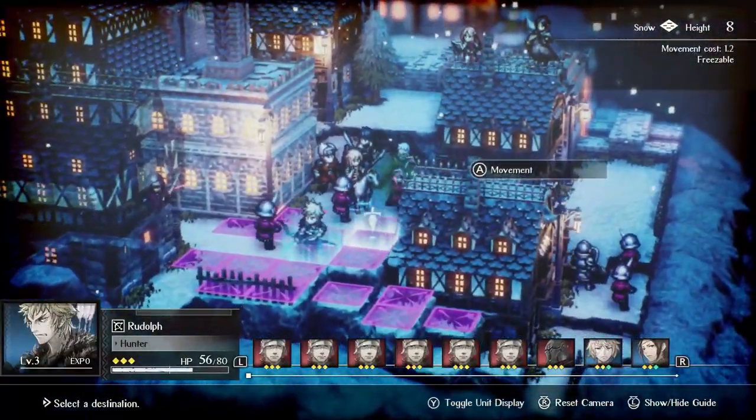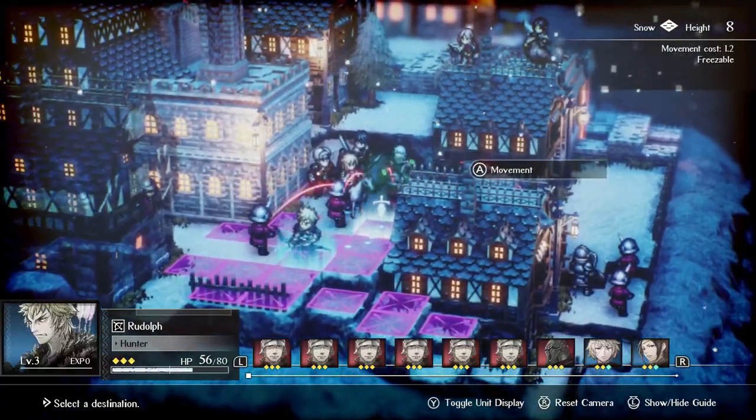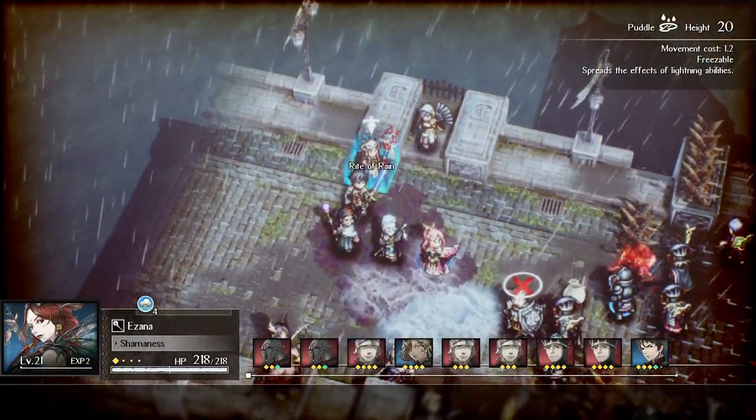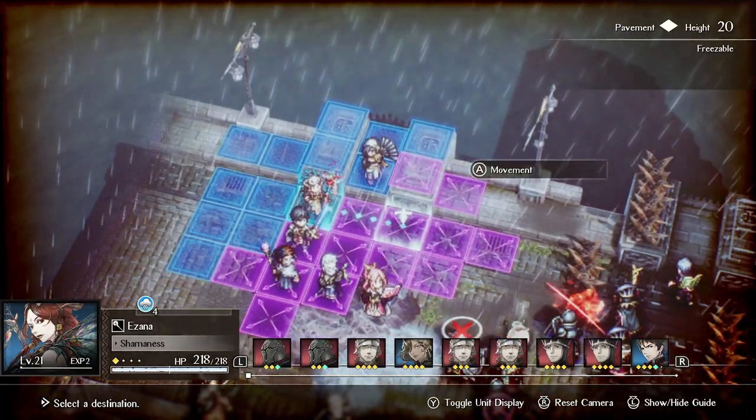Let's start with the story-based recruits first, then we'll talk about optional recruits after. Moving on to the first major branching pathway, you have the option to either recruit Rudolph and Avlora, or Quarantine and Hyzante. Either option is honestly fine — you have to do both anyway. Just keep in mind which route you selected for your New Game Plus routing.